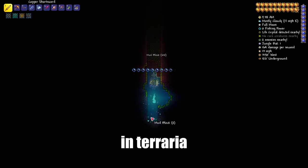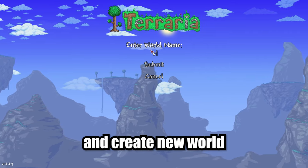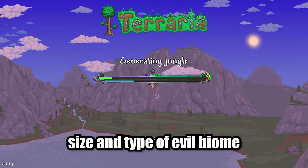I will show you how to get the Extractinator in Terraria, so copy the seed from the description below. Paste it and create a new world. You can change the difficulty of the world, but don't change the size and type of evil biome of your world.